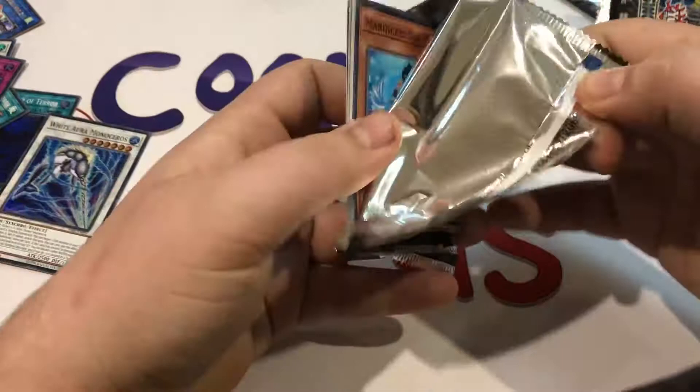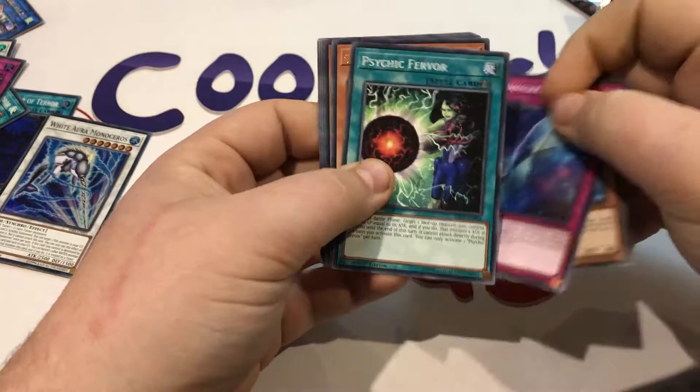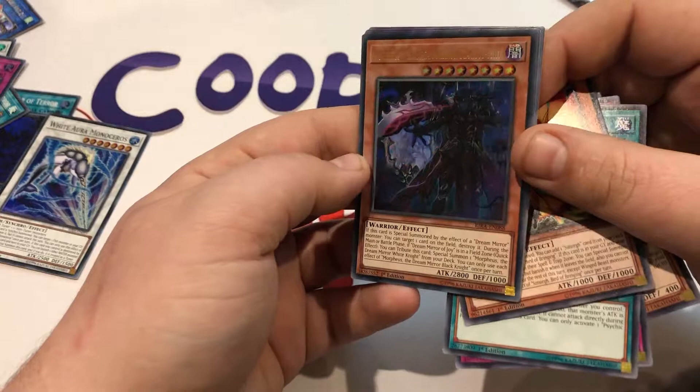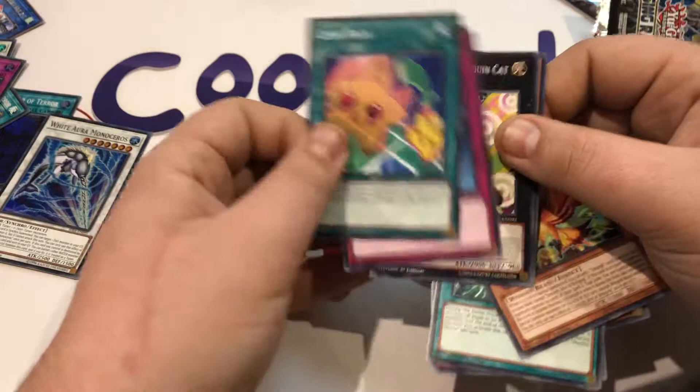All right, last few packs here — another Marincess Sea Star, Dwindled Glimmer, Psychic Fervor, some more Bird of Beginning. Morpheus the Dream Mirror Black Knight — that is an ultra right there, man that looks brilliant. Really excited to see what this archetype does. Another Link Back, World Legacy Bestowal, Mannequin Cat, and some more Bird of Calamity to round off that pack.